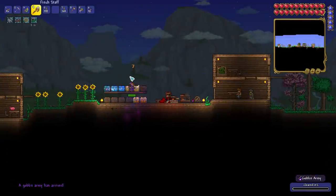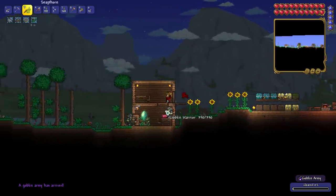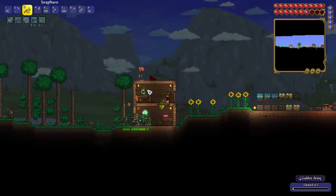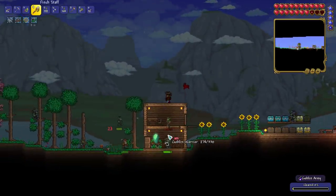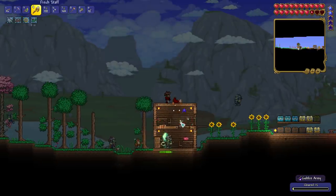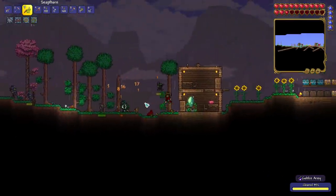While setting up my ocean town, we got a disturbing message that a goblin army was approaching. Good thing we have our whip, because we're going to be whipping for the next 30 minutes trying to defeat the master mode goblin army. It's not as bad as you'd think — 30 minutes is not bad considering I have no armor or anything decent other than my whip. I whipped them into shape and they were gone.